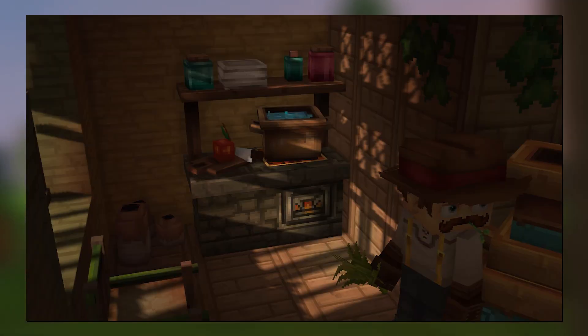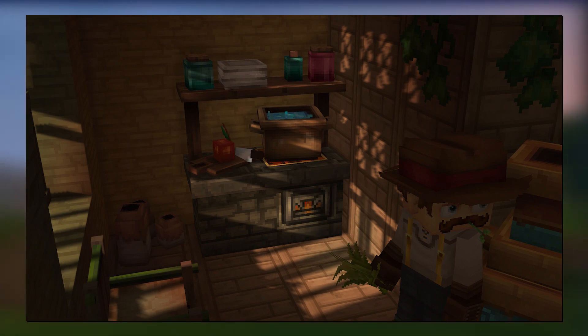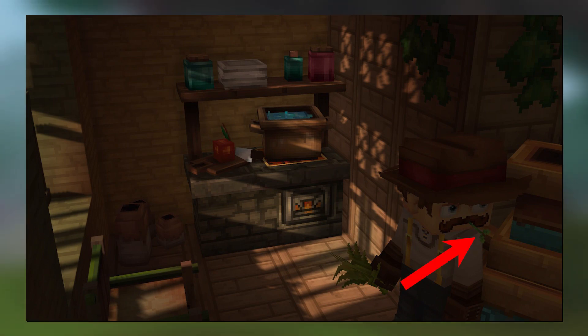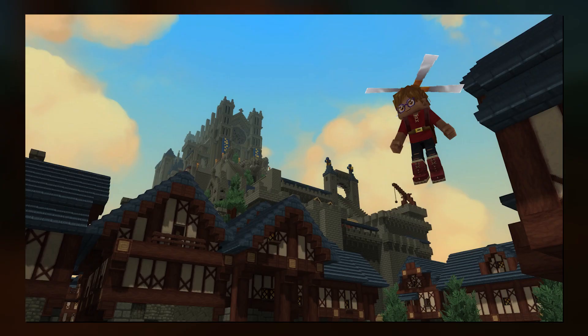For the next image we have a detailed interior of a house. You can see lots of potions, a pan with a fire, little pots on the ground, and a player who is a farmer with what looks like a piece of grass in his mouth — you know the type. Lots of nice detail in there.